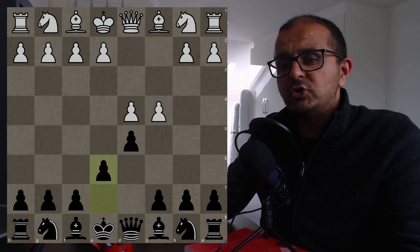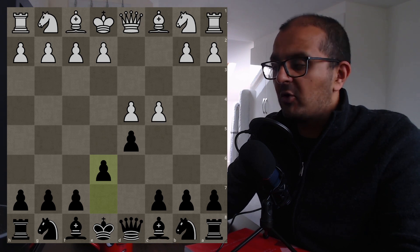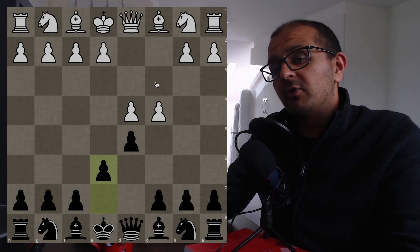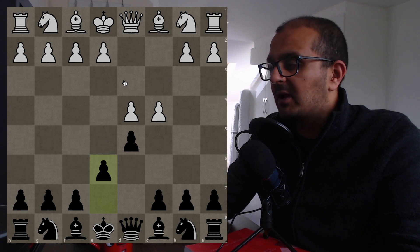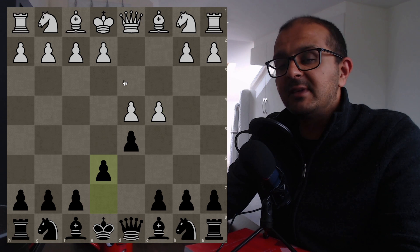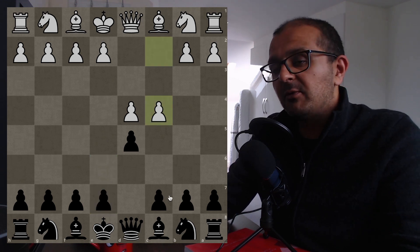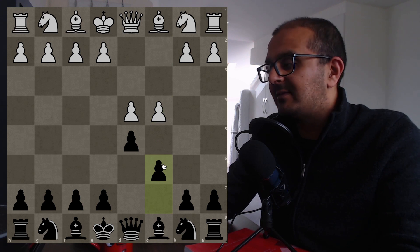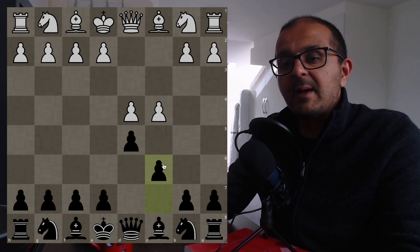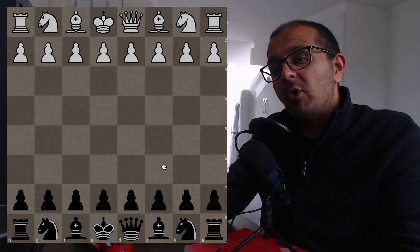However, when you dive into the statistics using the Lichess database — which has billions of games — the answer is not so clear, and perhaps all of us amateurs should be open to playing dubious gambits. Let's define major openings: something like the Queen's Gambit Decline, reached after d4 d5 c4 e6, or the Slav Defense with c6 instead.